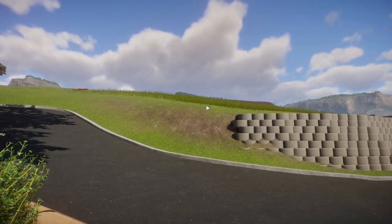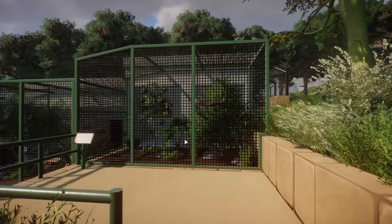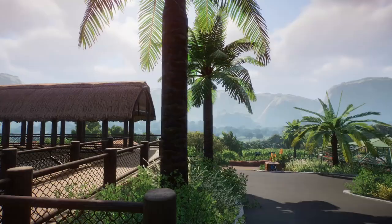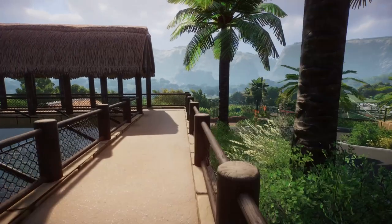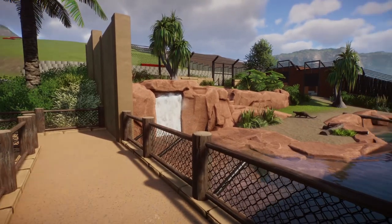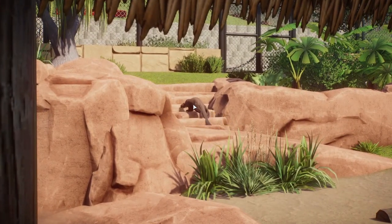Over here is where the zoo becomes incomplete again — still need to work on this area, but we've got the start of a retaining wall and the path going up. Coming to our final enclosure, which is for otters. This enclosure and the aviaries are the newer stuff — everything else I did months ago, so this episode could have come out a while ago. But it's out now, so no problem.